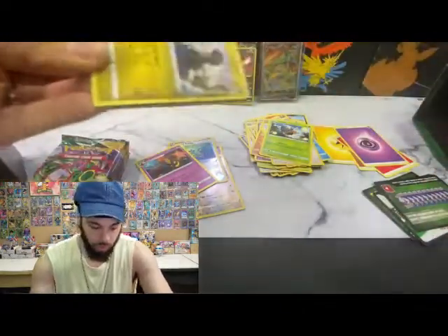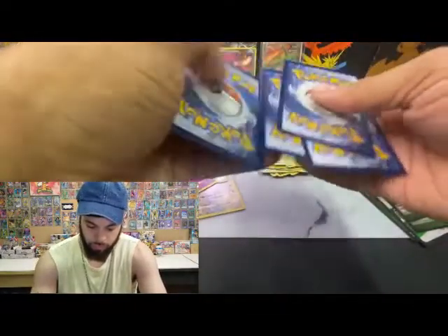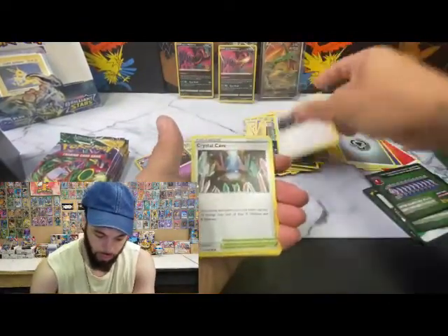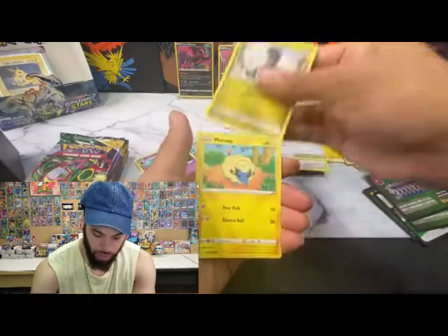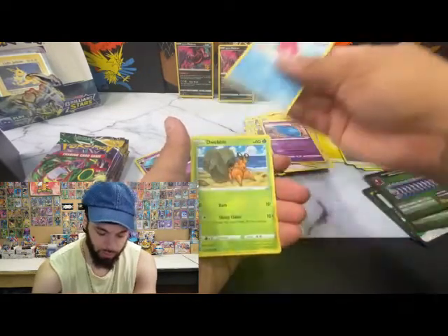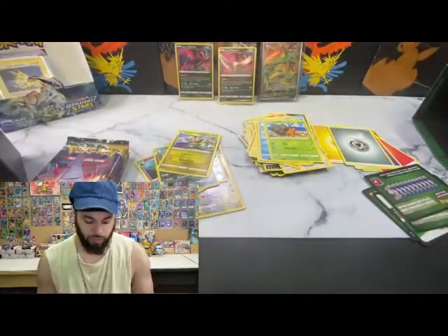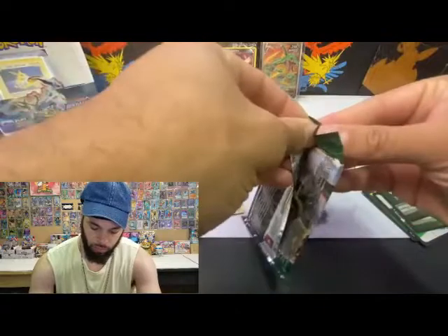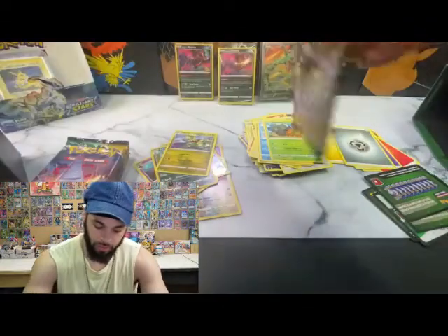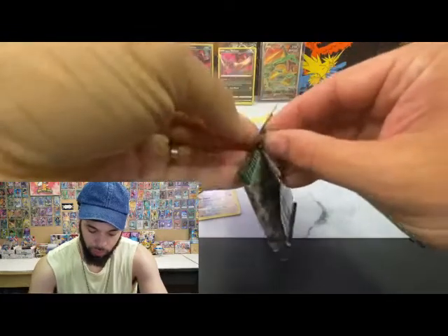Boom, boom — there we go, now we're in. Card code. Scraggy, Ursery, Crystal Cave, Diancie — I use Diancie and Nymble in my deck on TCG Online too. Scraggy and Fletchling. The pull rates on this have not treated me well at all — the pull rates have been really bad for me.